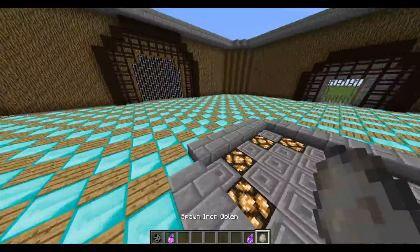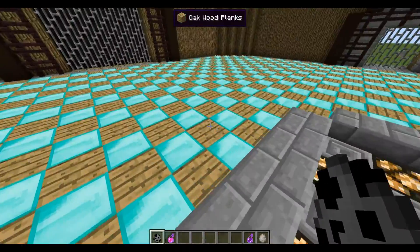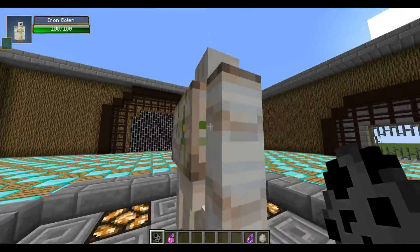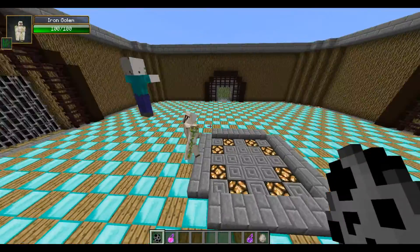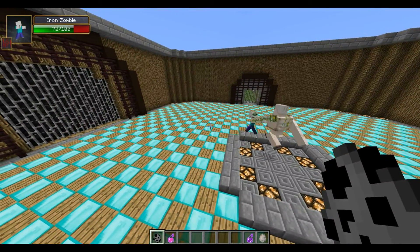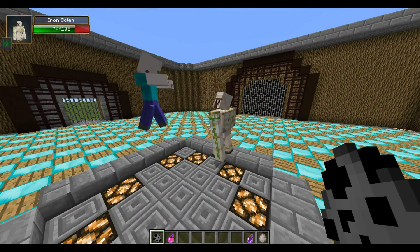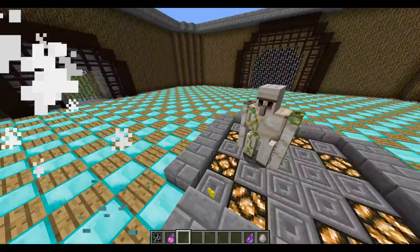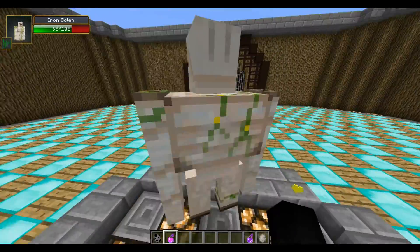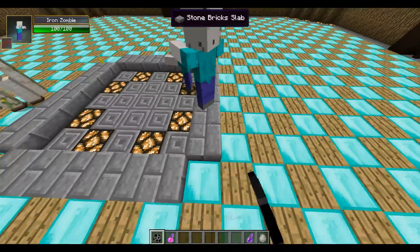First up we have our Iron Golem — 100 health, pretty hard knock creature right here — and our Iron Zombie looks kind of iron and he's going straight for the Iron Golem. He only does about six to seven damage while the Iron Golem does 15, so strategically speaking the Iron Zombie is going to die. And he did die; the Iron Golem still has 68 health left.